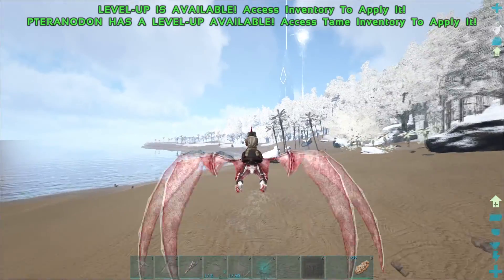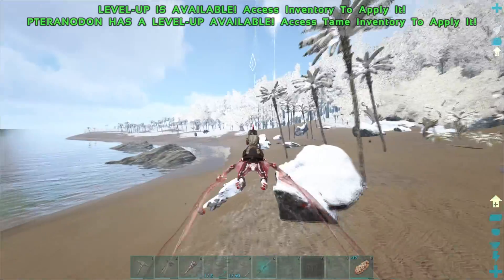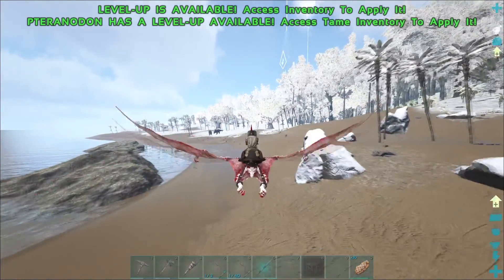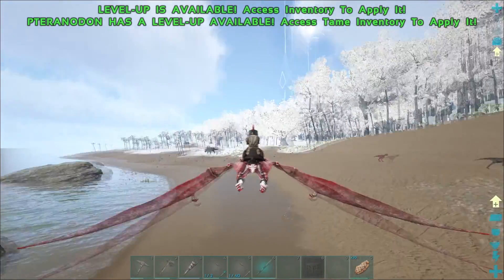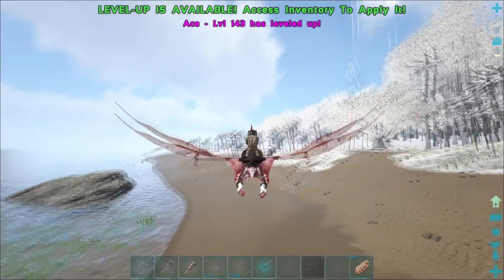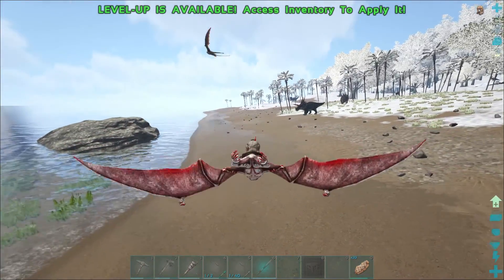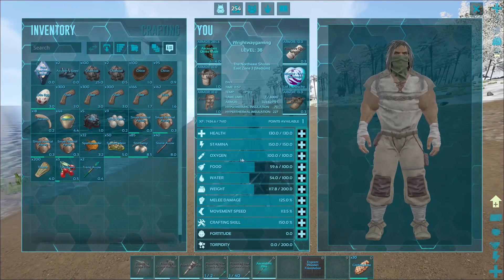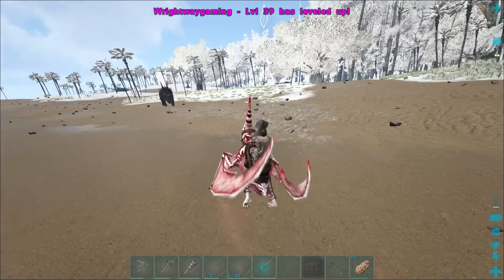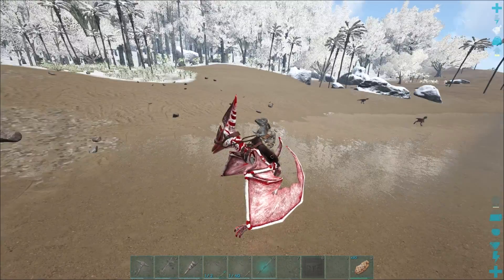I'm going to try and get a farm going because we need to make sweet vegetable cakes in order to tame them. I've got to look into a few things as well, quite frankly I don't know how to make them. We've got a few trikes around the base now as well.